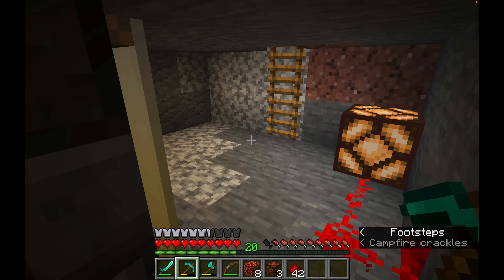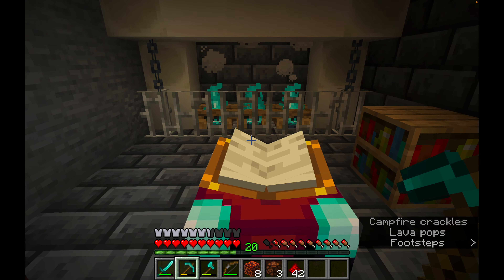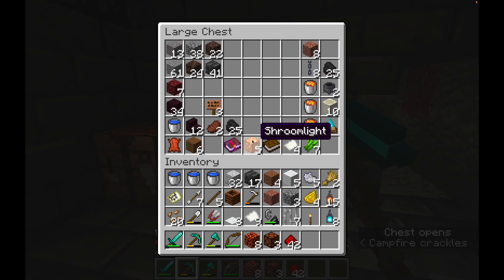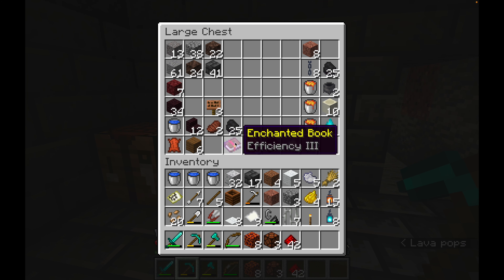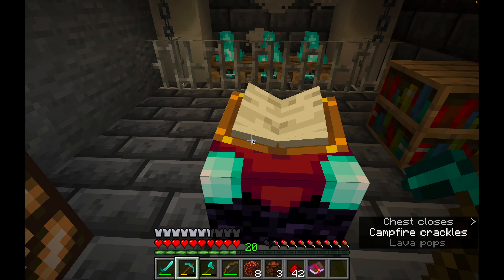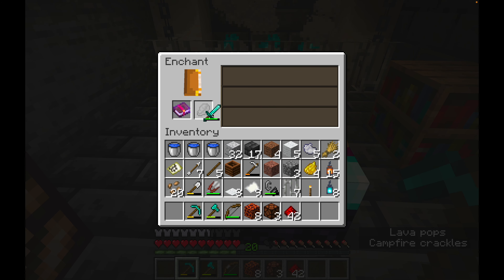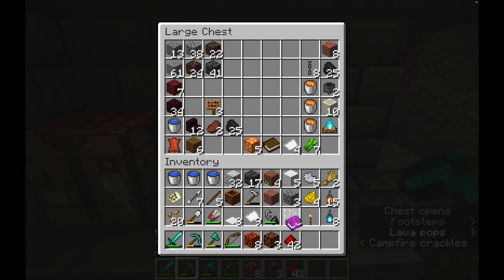There's our little enchantment table and enchantment room. You can come down here and enchant different weapons, make different enchantment books. I've actually got an enchantment book here — efficiency. That's not bad, I'll give that a go at some point. Let me try using it — yes, there we go.